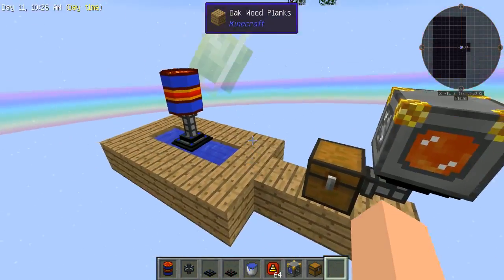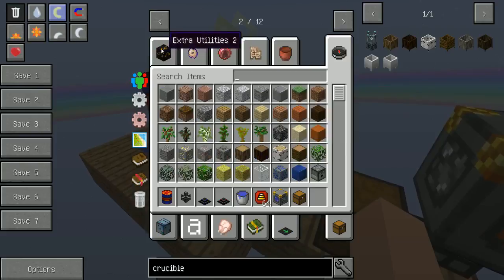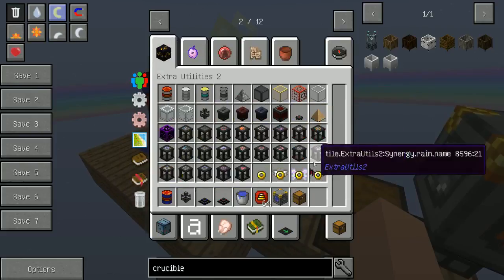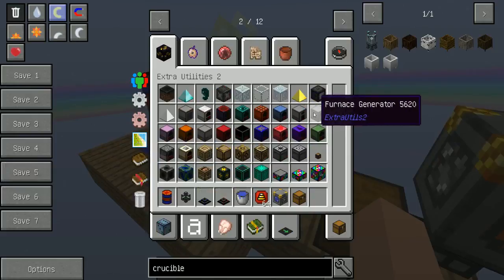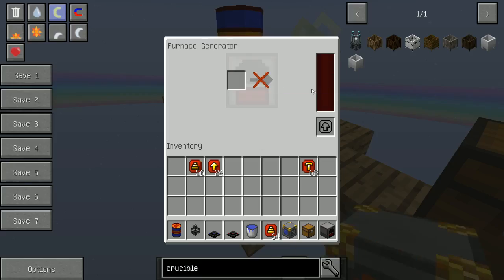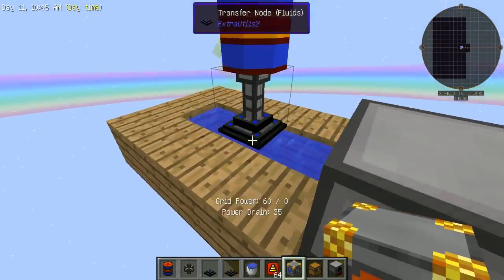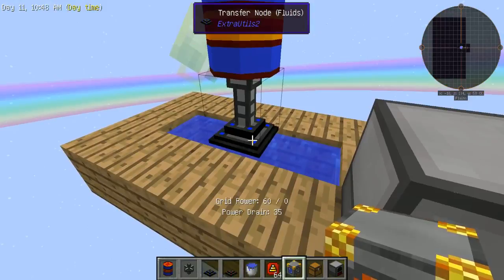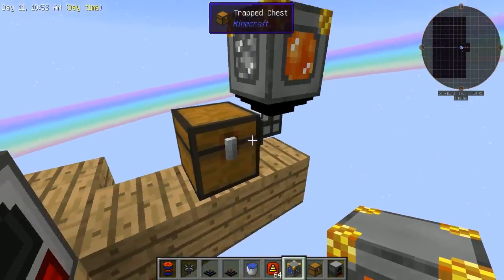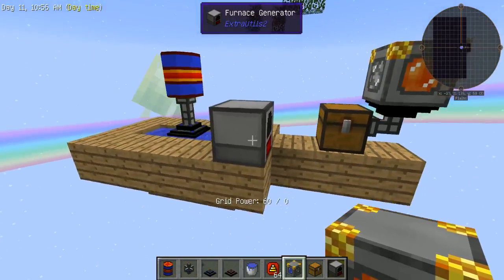You do need grid power, which is easy enough to get. You can go with a furnace generator and toss some coal in it, and it'll start generating grid power. But because I'm in creative, it doesn't actually generate grid power — you can see I'm consuming 60 and producing zero. So that's all it takes for these new nodes to work.